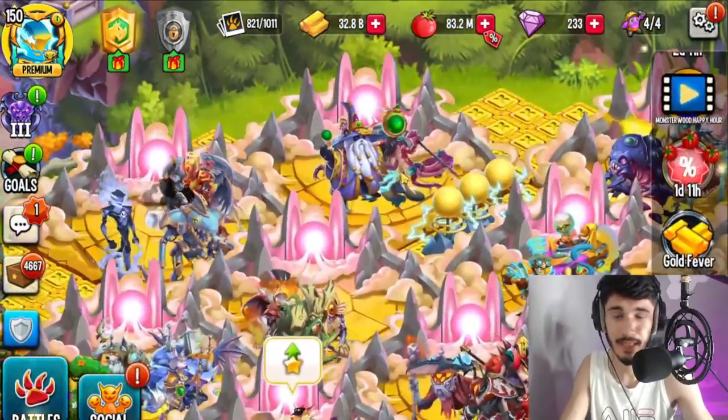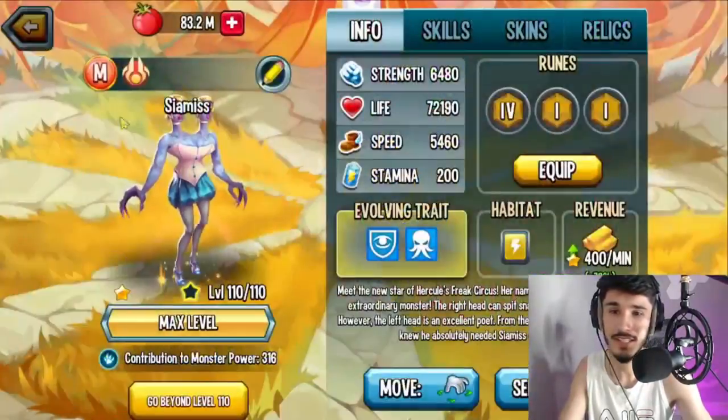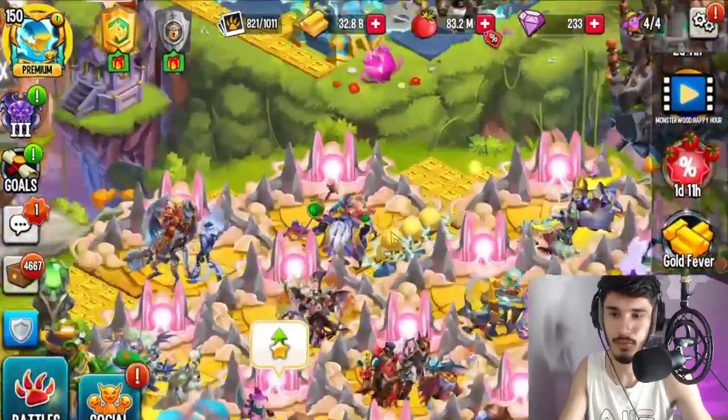Right now my thunder boosts are here, so it's supposed to be mainly thunder monsters, but as you can see I have a magic monster in here that doesn't belong. I do have two thunders here, but there's also a fire monster — what the heck. So we're going to move all these monsters that don't belong and fix everything.